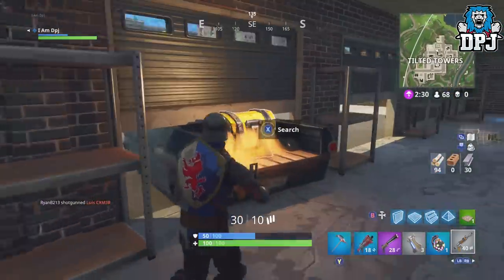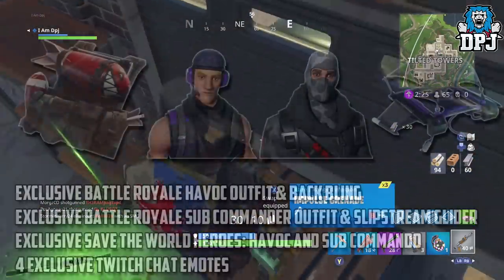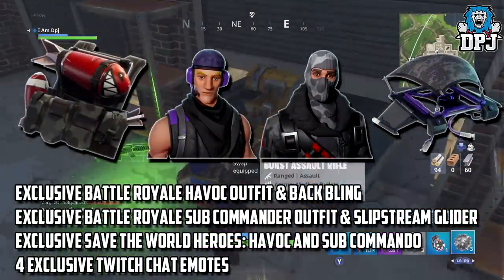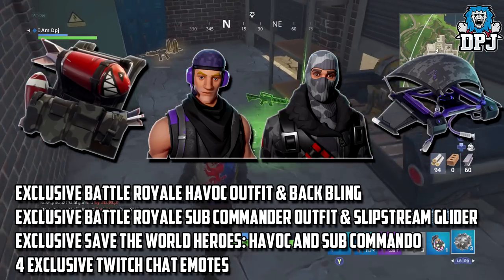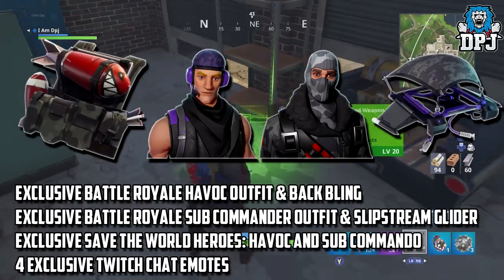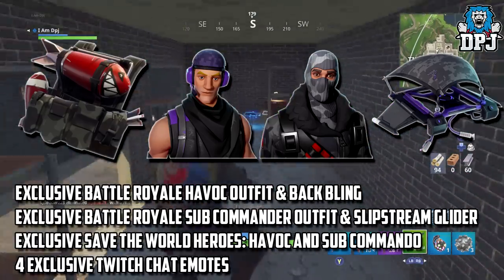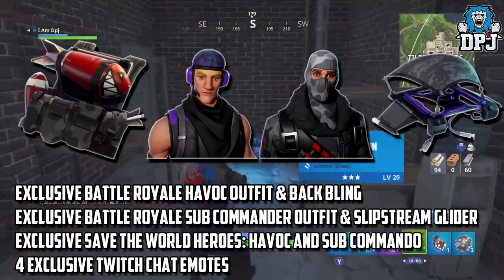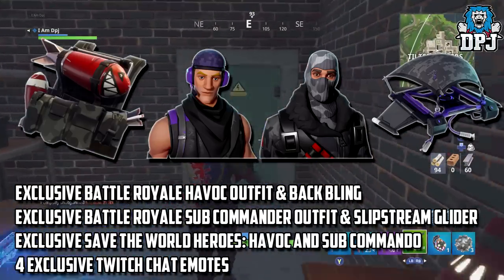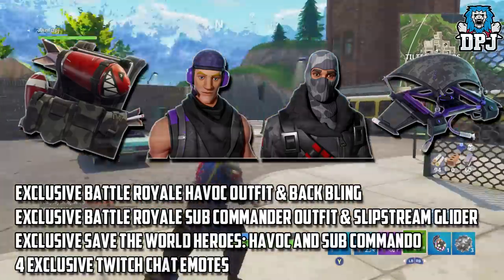If you are a Twitch Prime owner you can land yourself some exclusive epic looking loot. This can only be claimed on one platform — PlayStation, Xbox, or PC. To get this loot you simply need to go to Epic Games, link your Epic account and Twitch account, then log in to Fortnite on the platform you want to claim on, and your loot should be free and waiting for you.